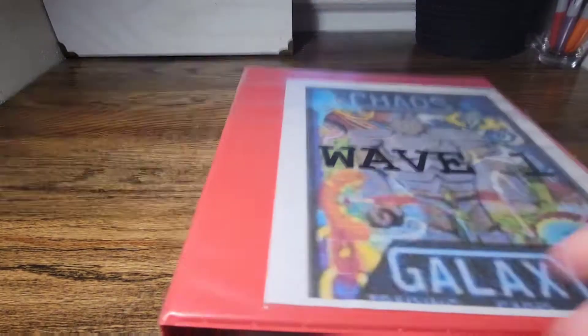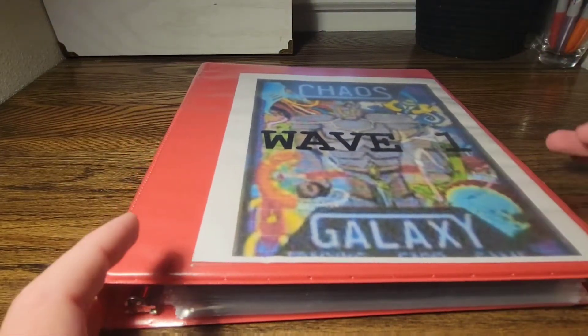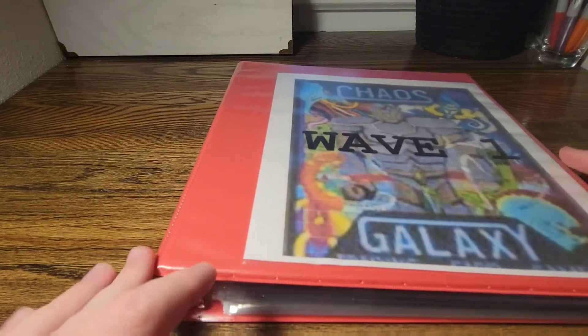So I'm going to start off with my set one Chaos Galaxy binder. Here it is. I have the set one battle box picture on the front — I thought that was a good detail to add on the front.